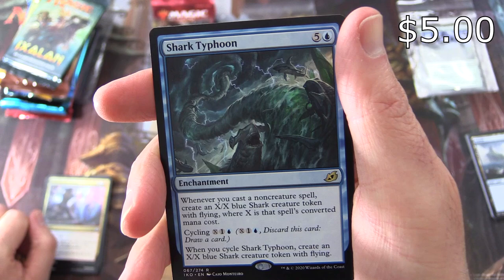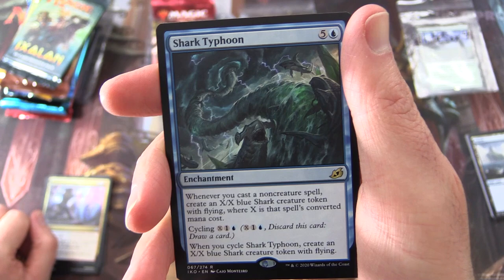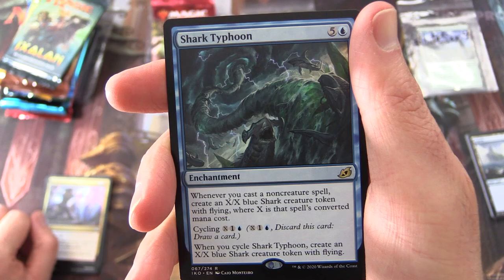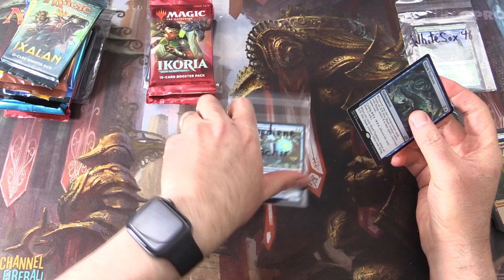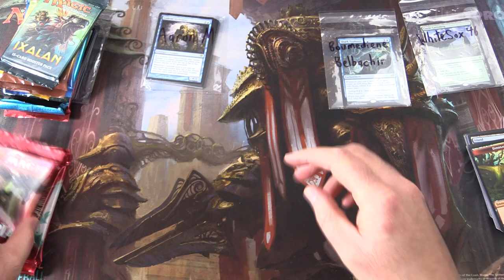Rare is Shark Typhoon. Enchantment for six. Whenever you cast a non-creature spell, create an X/X blue Shark creature token with flying, where X is that spell's converted mana cost. You can cycle it for X, one, and a blue — when you cycle Shark Typhoon, create an X/X blue Shark creature token with flying. Flying sharks are a thing, people! Also a Jungle Hollow and a dinosaur token. Nice one, Bermudian — enjoy.